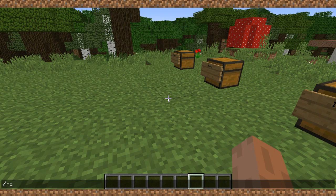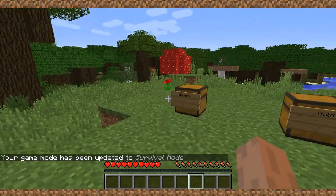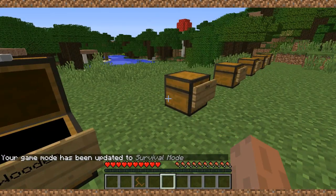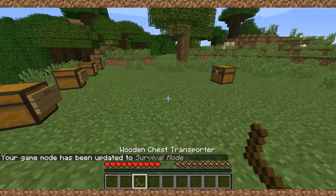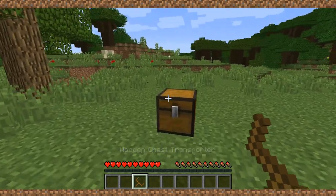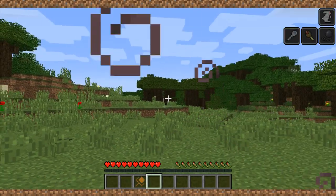Let's switch to game mode zero. Okay, let's test the wooden one — the one-one. All you need to do to transport your chest is select this tool and right-click on the chest.